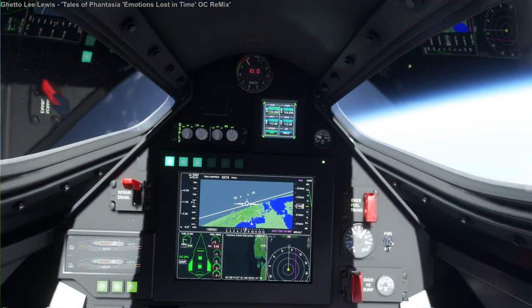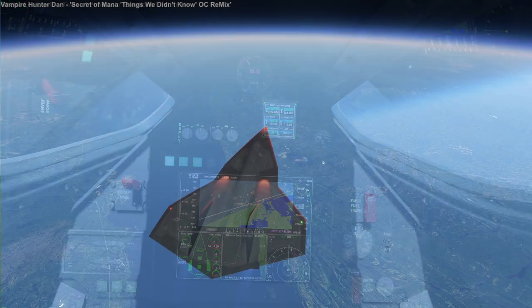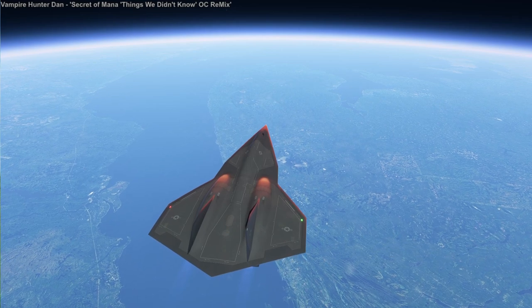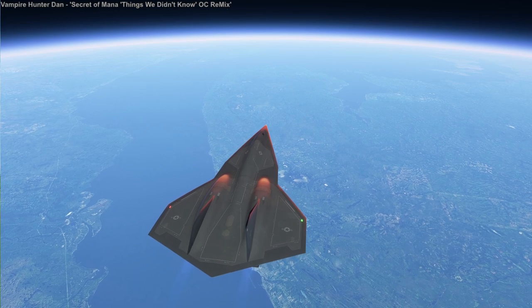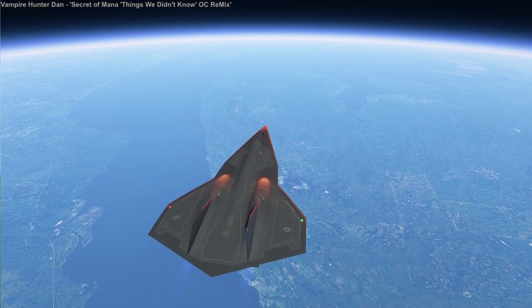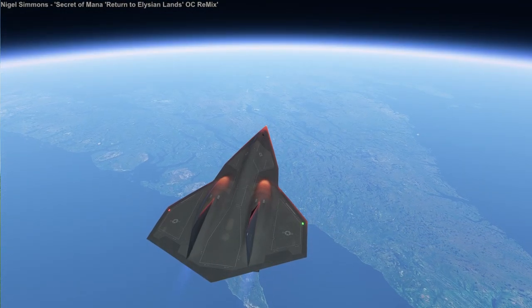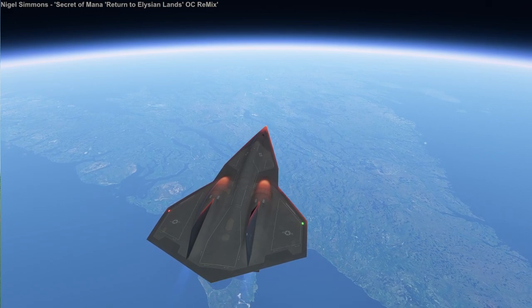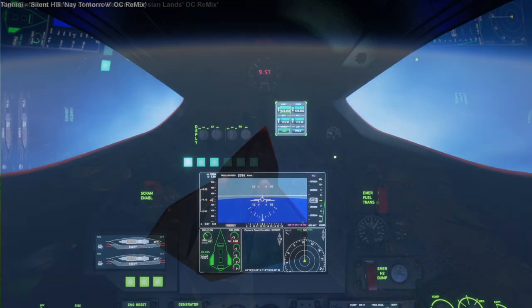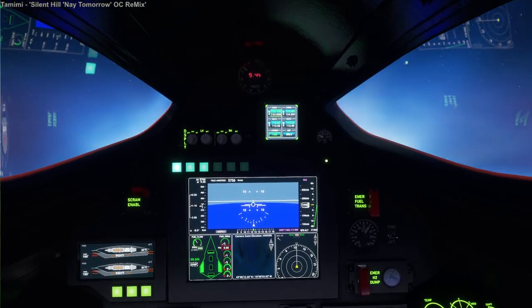My expectation was that we could make it around the world in five flights given a range of more than 4,000 nautical miles. The circumnavigation parameters I set required covering 21,600 nautical miles — the circumference of the Earth — and we needed to cross the equator. We can see Newfoundland there; we were originally going to land there but I had enough fuel to go across the Atlantic.